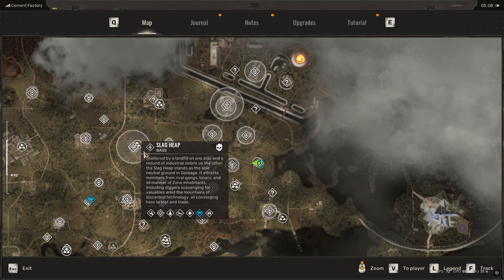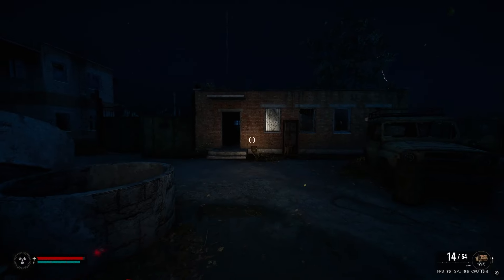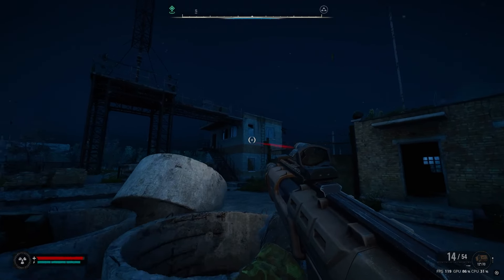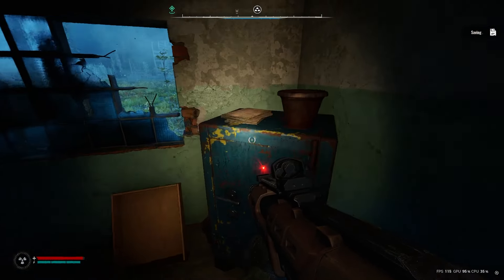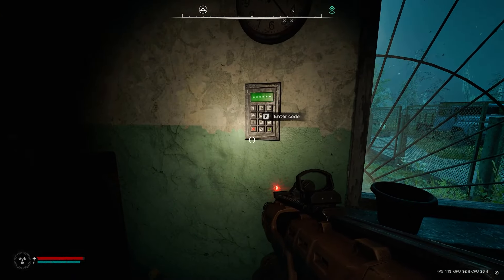For reference, it's below the cement factory base and just to the right of the slag heap base. Once you get here, you want to come to exactly where I'm standing — it's going to be by this brick building right here, to the right of this towered building. Once you enter inside, you're going to take a right.